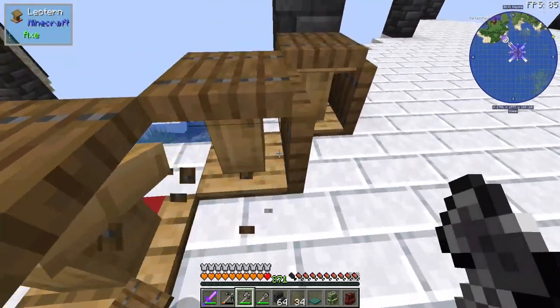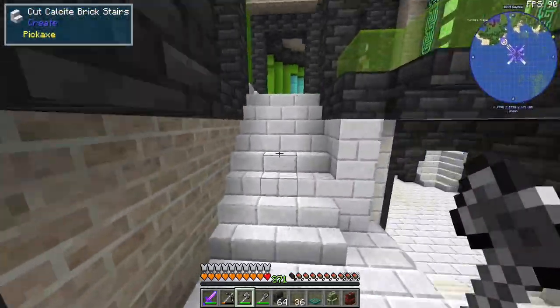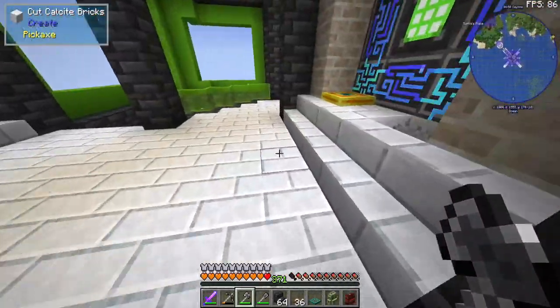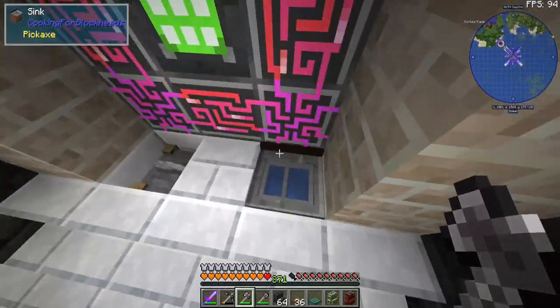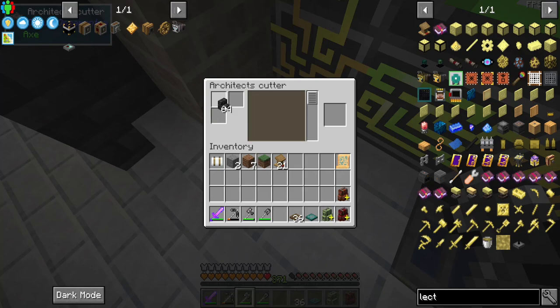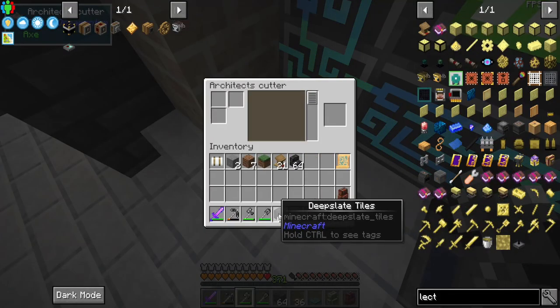If we could do an angled stair I think that would be so cool. I think that would really work. Can we make that with our cutting station - the architect's table? Well, does this let us do it? Come on, you know you want to. Let's try it out.